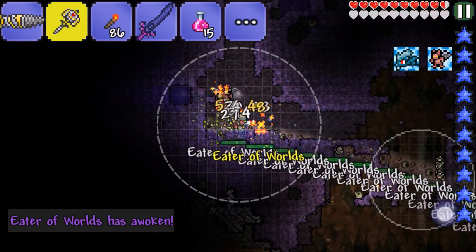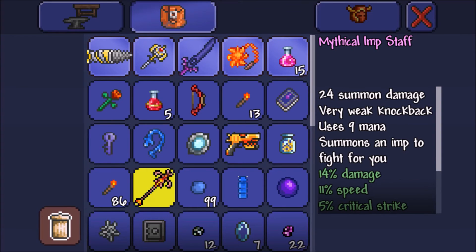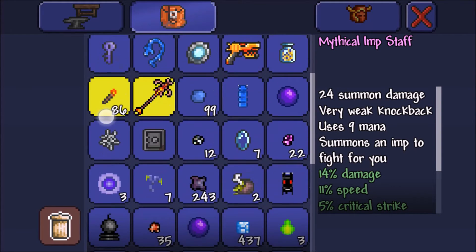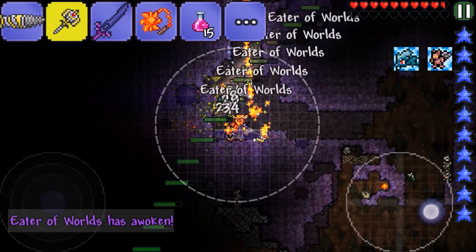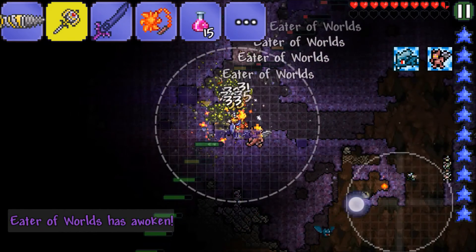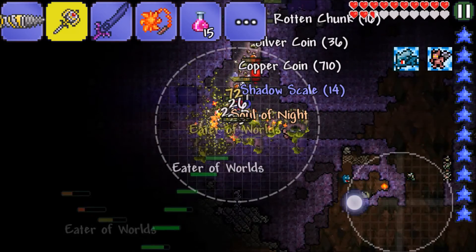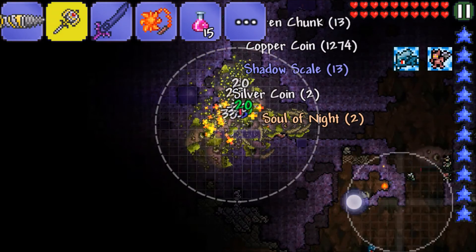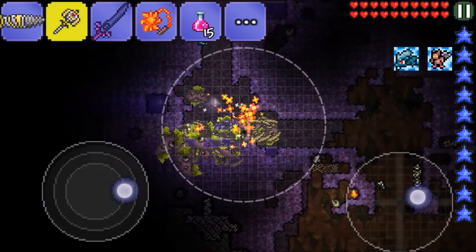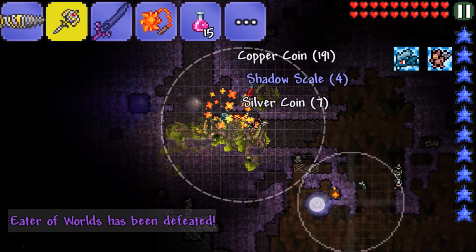Doing a lot of damage though. Let's get the Sun Fury out because that does faster damage. Yeah, I can just sit there with the Sun Fury out like that. Look how much damage it's doing! Can't even come out of the ground, I can just stand here and tank it. Here we go, just tanking the Eater of Worlds - don't mind me. There you go - Eater of Worlds is dead! That was way easier than I thought it was going to be.